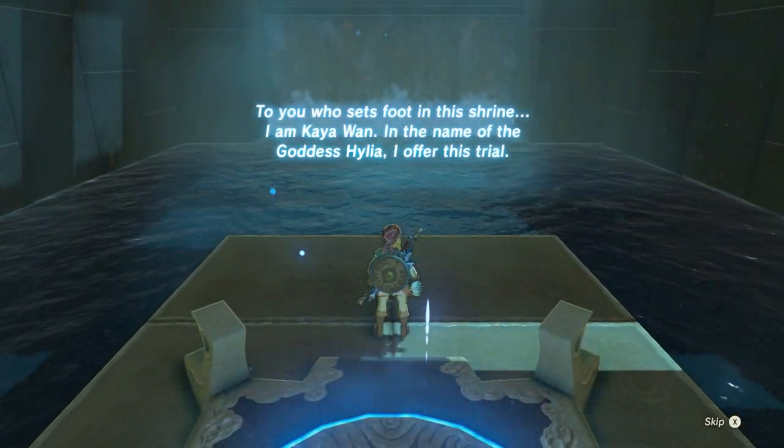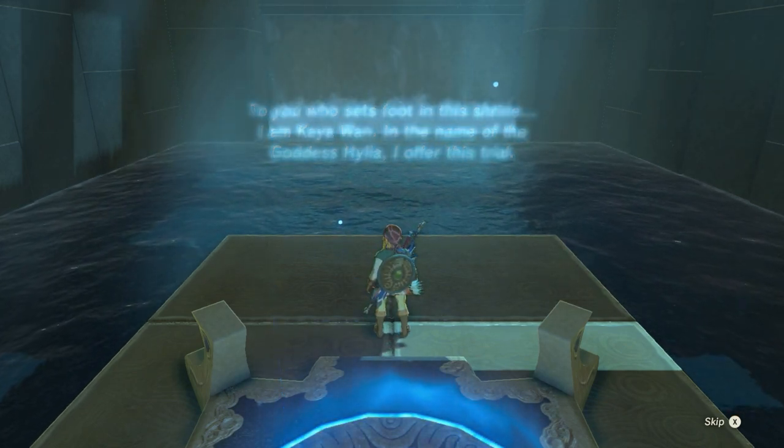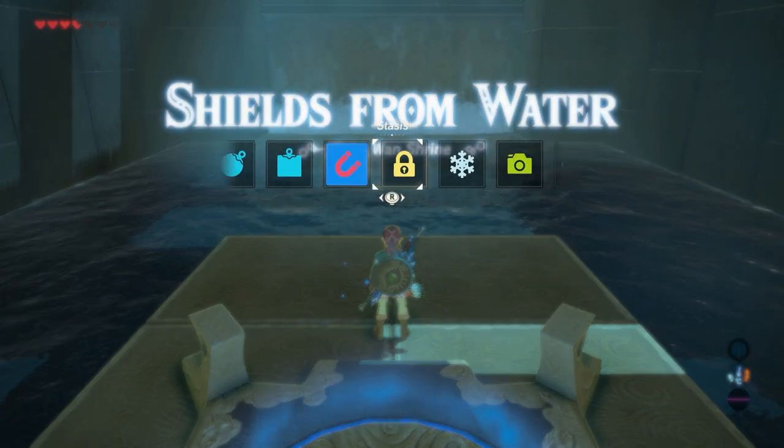To you who sets foot in the shrine, I am Kaya One. In the name of goddess Hylia, I offer this trial: Shields from Water — Kaya One Shrine.